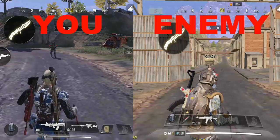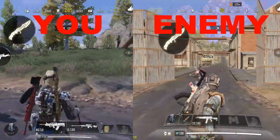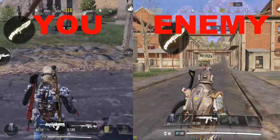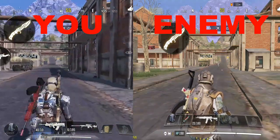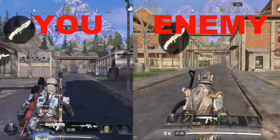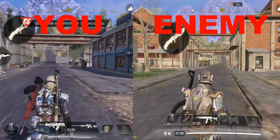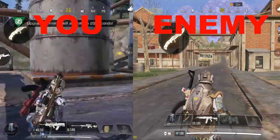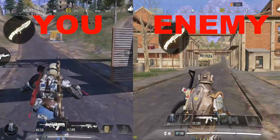All right guys, let's see how much damage it takes to destroy an enemy from this distance. Standing over here, when I walk straight down I'm going to run to the other edge - that's going to be the limit, or the distance. From there to over here - sorry I'm running slowly. This is Pipeline map, guys.